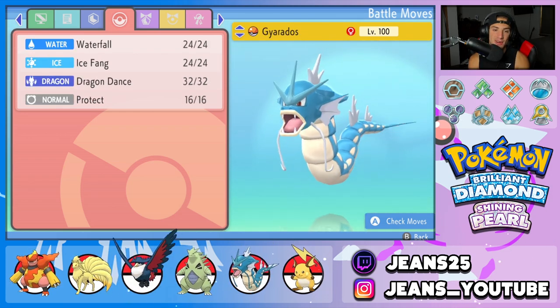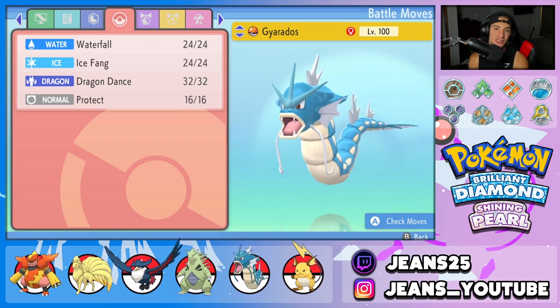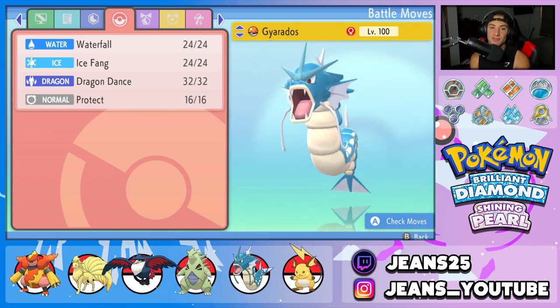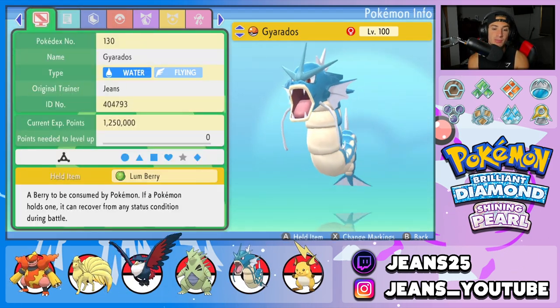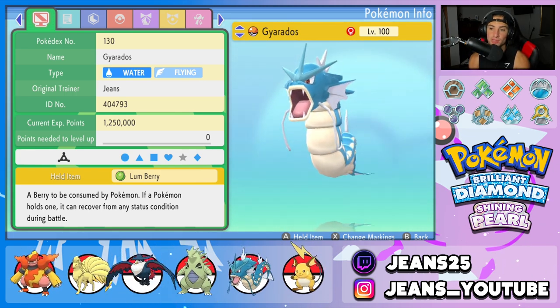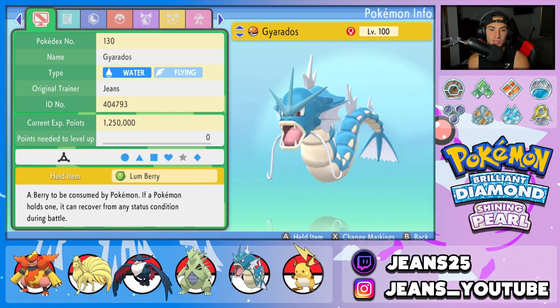Fourth Pokemon is Gyarados, who is just so good in BDSP. He fits so many roles and is a dominant Pokemon in BDSP — I love it so much. It's got Waterfall, Ice Fang, Dragon Dance, and Protect. Obviously it's rocking Intimidate as its ability, and the item is a Lum Berry to remove any status conditions. It's a dragon but it's not a dragon type — really weird.